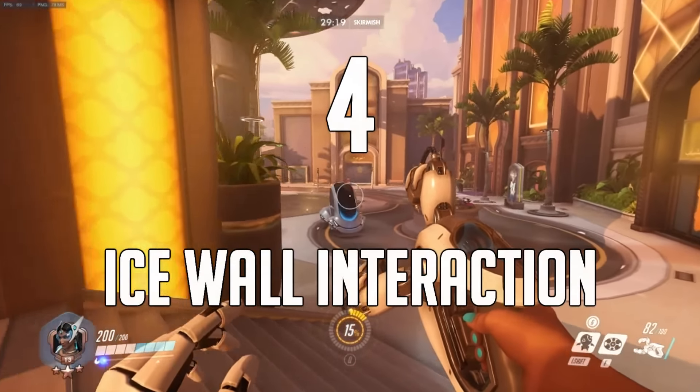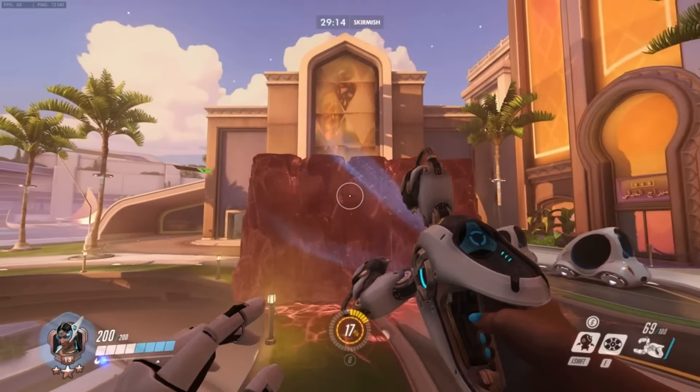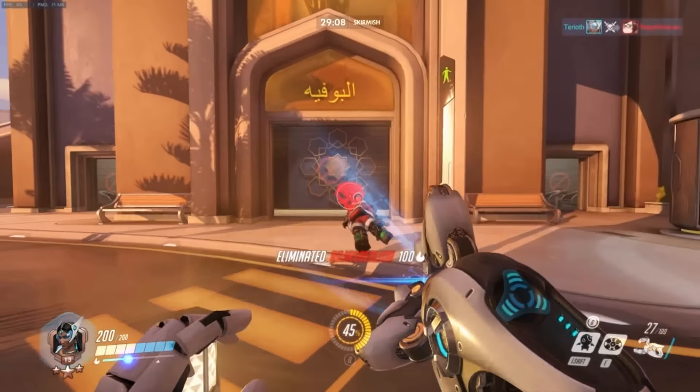Number 4. Symmetra can build her beam's damage against maze walls. Be sure to take advantage of this if the enemy is nearby but the only thing in your line of sight is the wall, as it can set you up to immediately start melting people for an insane play.